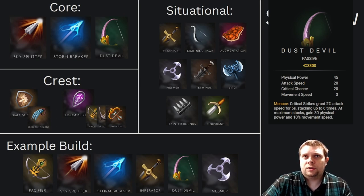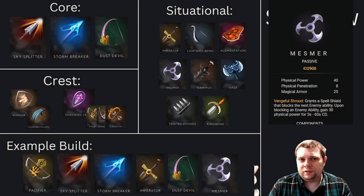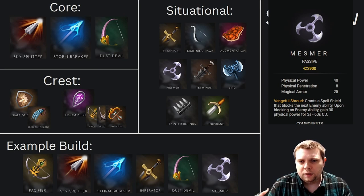Rounding out the build with Mesmer — this is going to give us a nice spell shield, a defensive resource, some magical armor. A lot of the times as an ADC, the person you are struggling with is the poke from an opposing mage — they hit you with a stray ability, you take a bunch of damage, and then the jungler can come in and wreck your face. Mesmer is just giving you a little bit of a defensive layer against either the initiation from some sort of key piece of CC that you can block, or that one stray ability that can buy you a little bit of time to deal more damage.